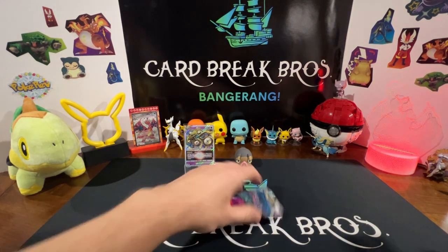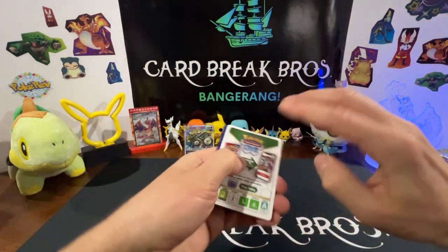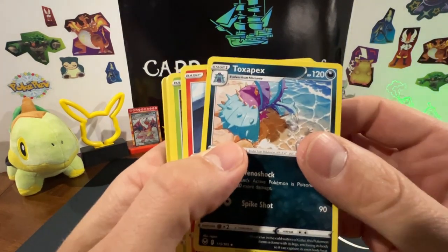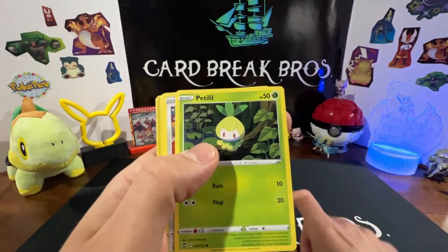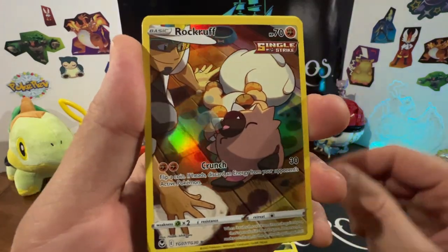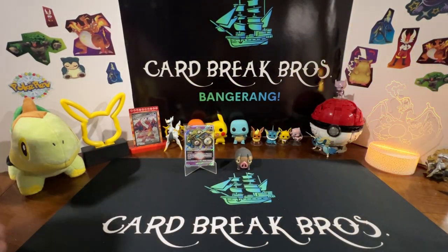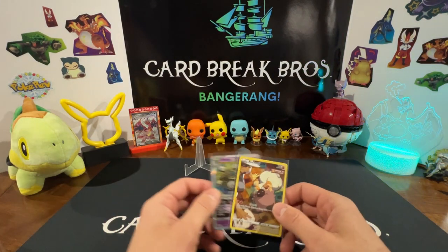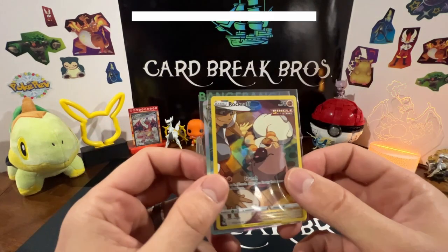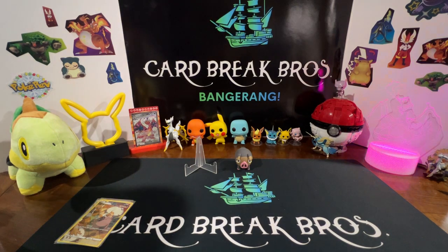Last pack — come on, this blister has to have something. You can't just have the Unknown V-Star up there by himself. Code card backwards — here we go! Got a rock Rufflet Trainer Gallery and our Unknown V-Star. That'll do it for the video guys. Hit that like button, hit that subscribe button, turn on the notification bell. Card Break Bros — got plenty more Pokemon videos coming up. Thanks for watching, take care!